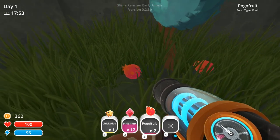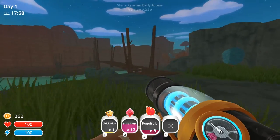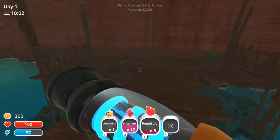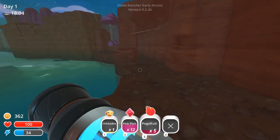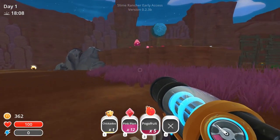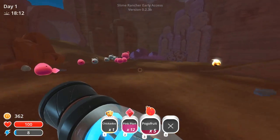What's this? Is this fruit? Oh, it's pogo fruit. We can get some pogo fruit. If we don't need it, we can throw it away. Let's see if we can find a different color slime, because all we've seen so far is pink. That one's really big and shiny.